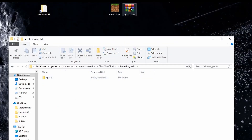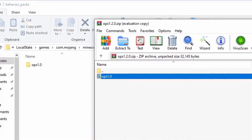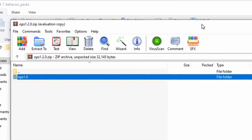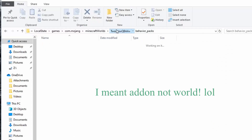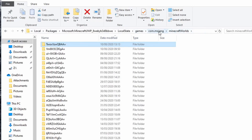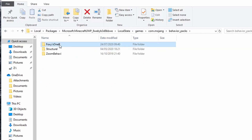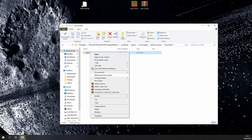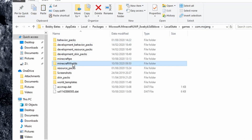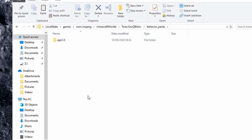And then inside this folder you need to take your add-on. In this case, if we were using the top zip, you would just simply copy this folder out and copy it straight into the main one. If you've imported the world into Minecraft, you want to copy it from there instead. You just go back a couple of places in your folder and you'll see behavior packs are here. So you would literally just copy it from here, then go back to your Minecraft world, and in your behavior packs folder you simply just paste in the folder that you've just copied.